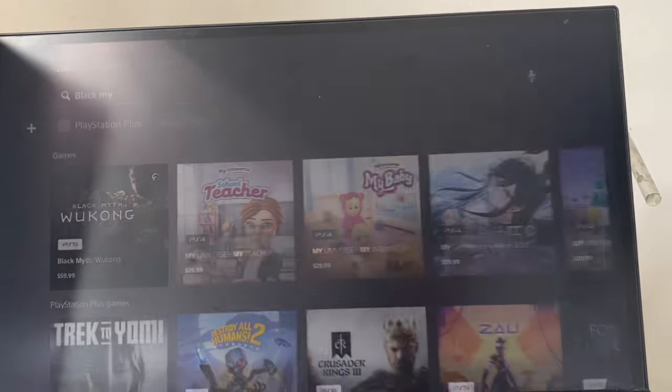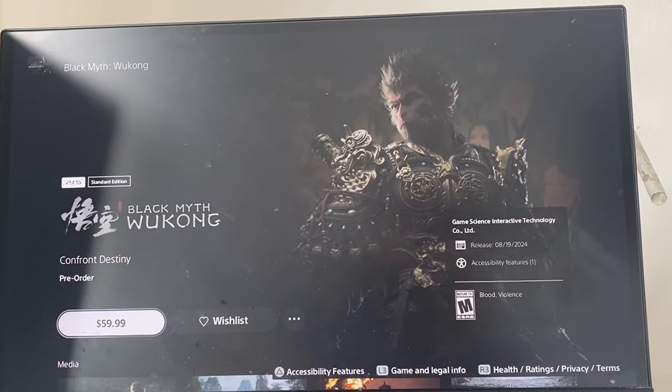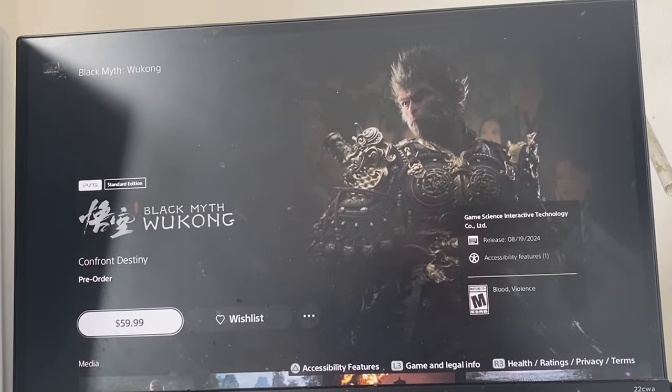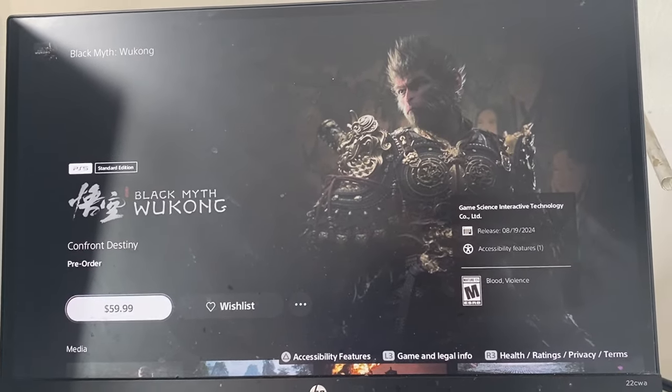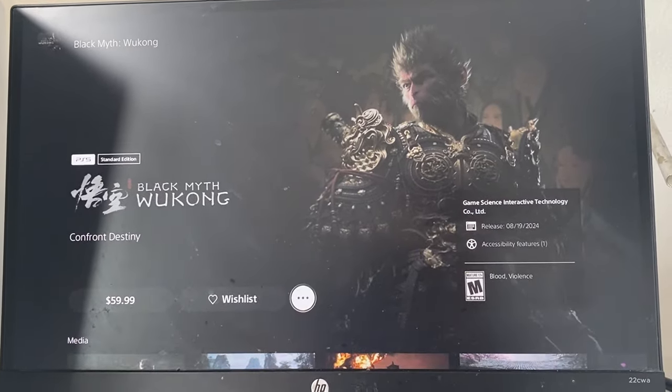You should see Black Myth Wukong — it's about $60 right now for pre-order. It's coming out, I think, August 19th. That's how you can pre-order the game.